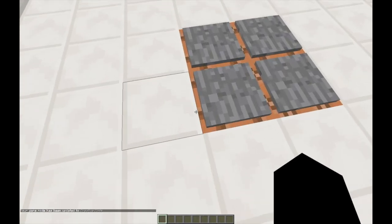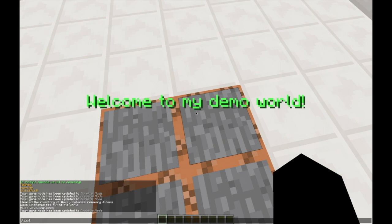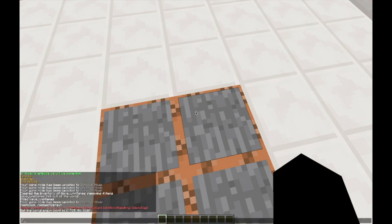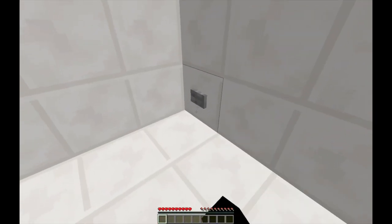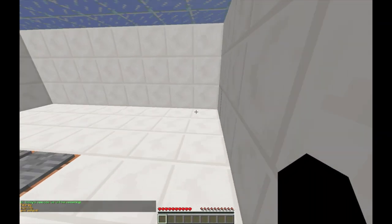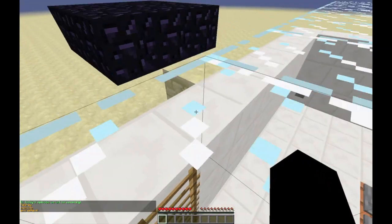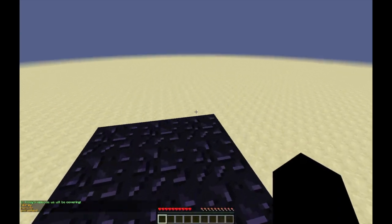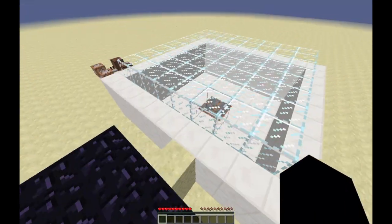Let me quickly go ahead and set the world spawn here — not set blocks, set world spawn. There we go. So, as you remember, we are covering Tellraw, Execute, and Effect. The first thing I'm going to teach you is Tellraw. Tellraw is a command that works very, very simply.